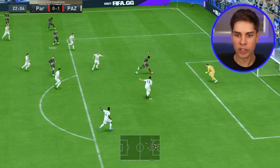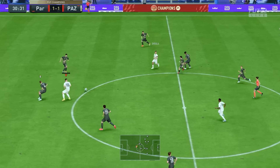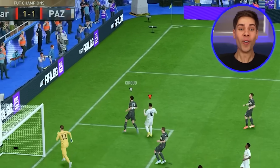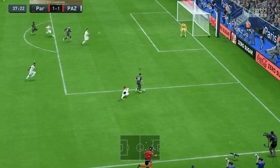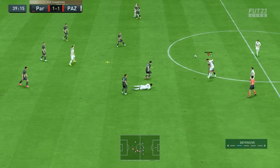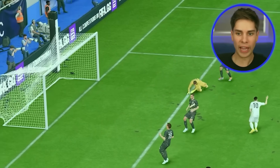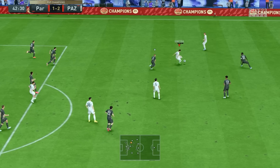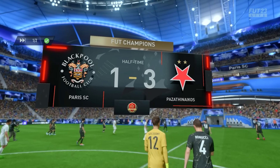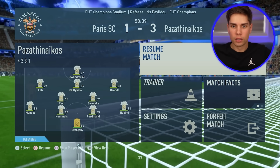I was expecting an easy win, but my opponent was better than I thought — they score to make it 1-1. I need to destroy a card now. My new plan: make them rage quit to save the rest of my cards. A lucky bounce gives us a great opportunity — Julian Brandt finishes it, 2-1. Basically Jude Bellingham. Then we make it 3-1 before halftime. I feel a rage quit incoming. A sudden pause from the opponent gets my hopes up, but it's a false alarm.